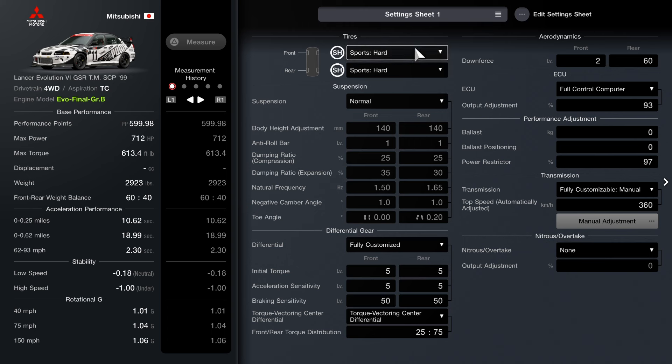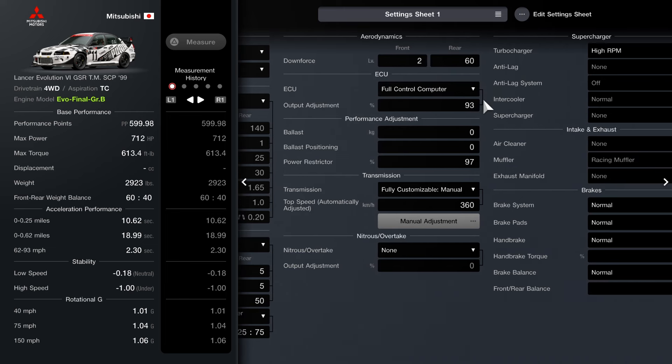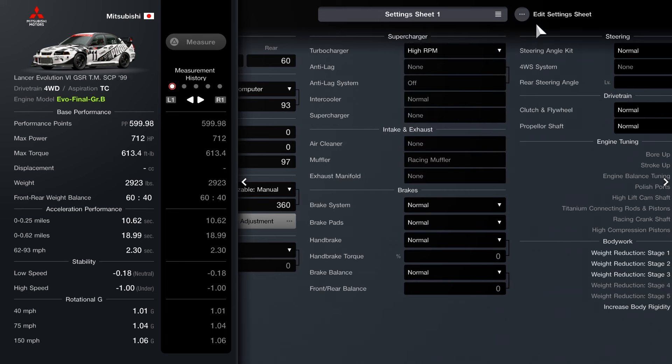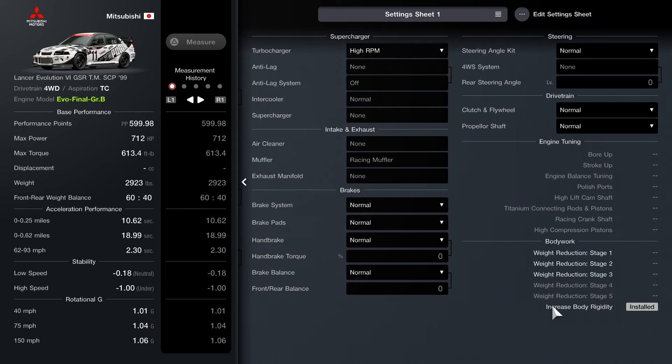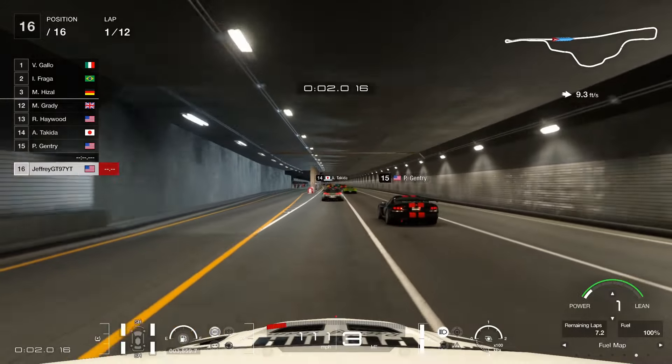Here's the setup itself. We have sport hards for our tire choice in this race. Moving on to differential, it's going to be fully customized — torque acceleration set to 5, braking set to 50. For torque featuring center, make sure it's 25/75. Downforce: front is 2, rear is 60. ECU set to 93. Power restrictor set to 97. Fully customized manual transmission set to 360. High RPM turbocharger kit. Increased body rigidity D. That's it for the car — mainly just a little nerfing for overall horsepower, plus a few adjustments on the wing.